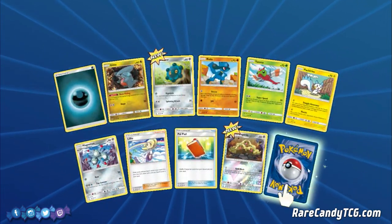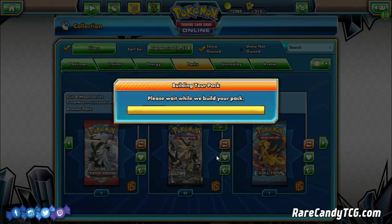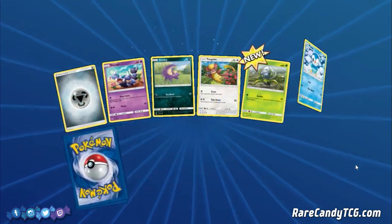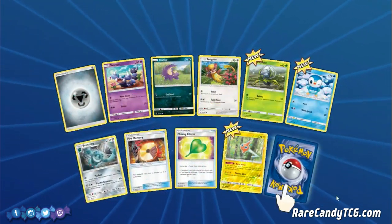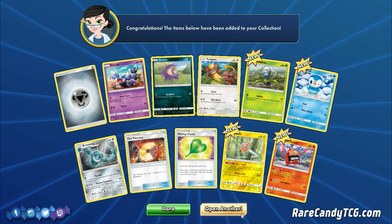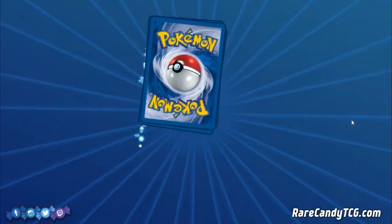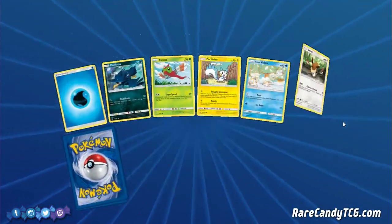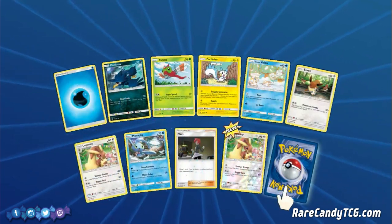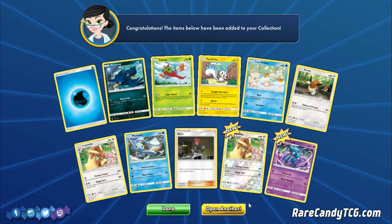Another Pachirisu — that's good. Lele, and Hippowdon. So let's keep going. We've gotten a couple of good things as far as rarity, but nothing too playable just yet. Got another Rotom and a Reverse Rotom — more pieces to our Rotom deck if we ever want to build that. Another Pachirisu, so we should be just about set to play that Raichu Pachirisu deck if we choose to.